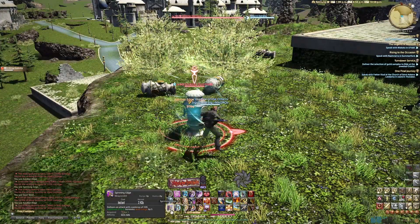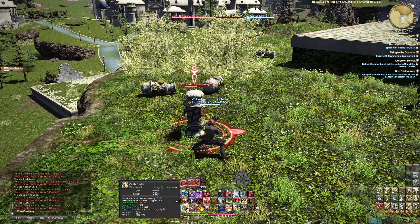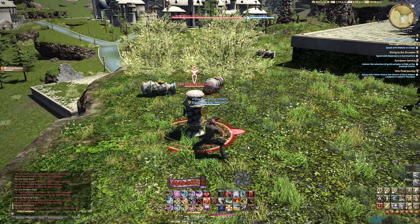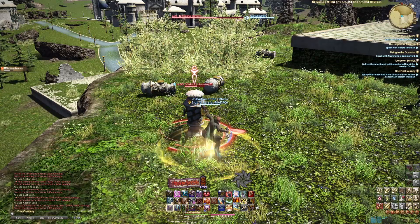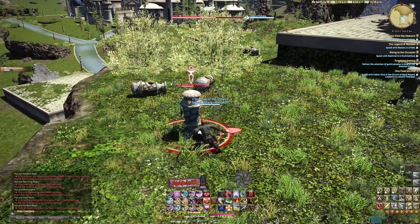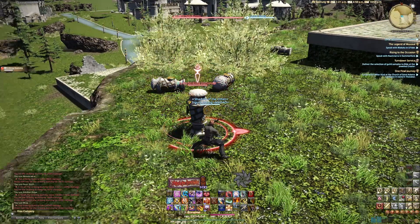Ninki is the first thing you're going to notice right away. It comes off your Basic Combo — you get 5 for Spinning Edge, 5 for Gust Slash when it's comboed with Spinning Edge, and then for Aeolian Edge or Armor Crush, you're going to get an initial 10. That means with your Basic Combo you're generating 5, 5, 10 — which is 20. So per your Basic Combo you'll get 20 every time. You can burn that for different abilities, so it adds up really quickly. You also have Mug to be able to get more Ninki, so you have quite a few different options to spend it on.